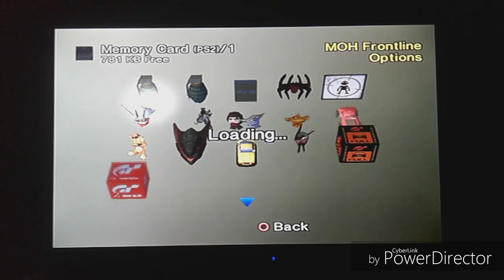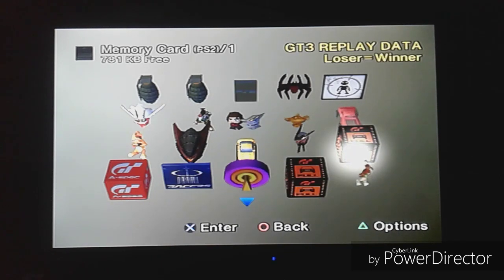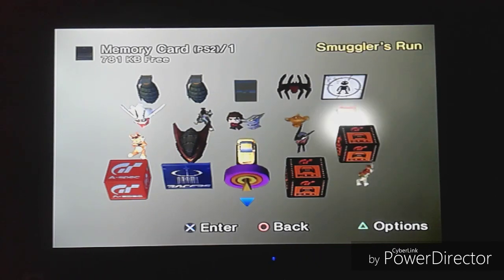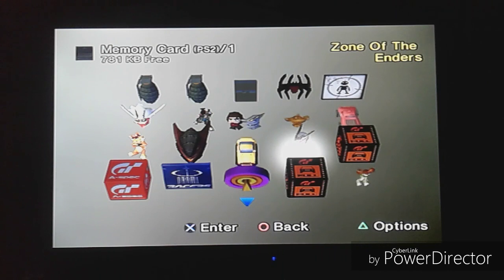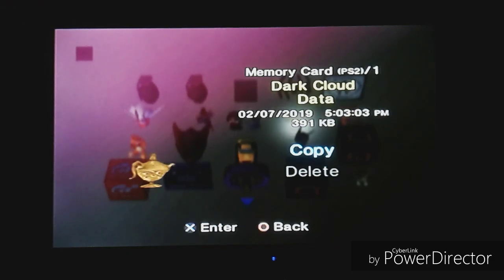Remember my Gran Turismo 3 game data called 'loser equals winner'? The loser who came in last will just equal out to become the winner — like a failing kid in class becoming a grade-A student. So like the other one, there's not a lot of new ones here. The first one is Dark Cloud — this one is the genie lamp. I haven't played enough of the game to know the genie, but according to the manual her name was Ruby. Look at that nice happy lamp, just bouncing — I like this one, it's like she's doing a little dance.